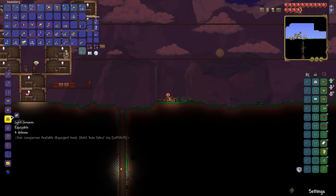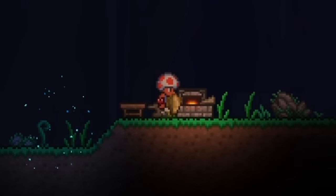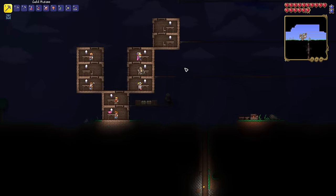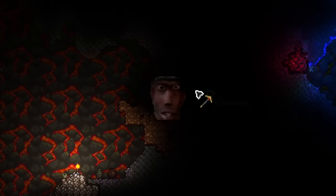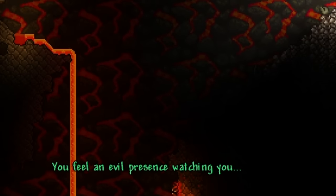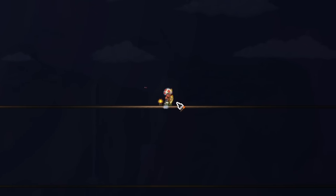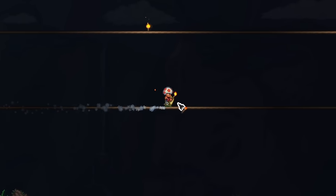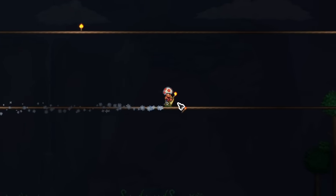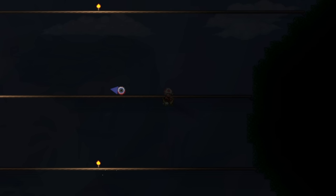Using all of the ore I'd gathered, I crafted myself a full set of golden armor and picked up a little more HP from life crystals in a mushroom biome. While I was goofing around, I got a message saying that an evil presence is watching us, meaning we didn't actually have to summon the Eye of Cthulhu — we could just wait for it to spawn. Thinking the boss fight was going to be hard, I kind of overprepared with nearly full HP. Check out how the boss fight went.